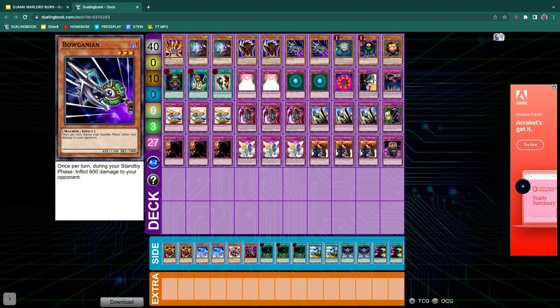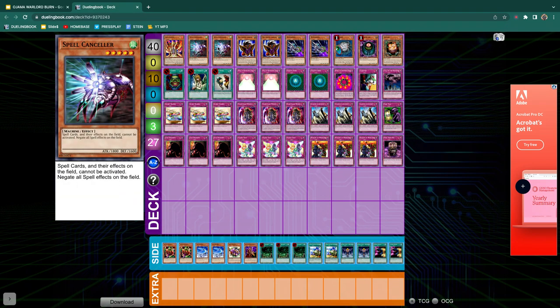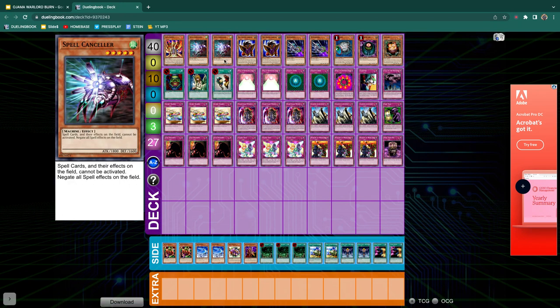Spell Canceler and Big Shield Gardna — let me explain how this works. Big Shield Gardna obviously eats up Nox to protect your Jars. Also, what's really good is he can be tributed to tribute summon Spell Canceler. And this even works under Rivalry of Warlords, because with Rivalry of Warlords you can change types essentially when you tribute the monster. So when you tribute Big Shield, even though he's a Warrior, because you're tributing him off, you can switch and now you can just have a Machine out.